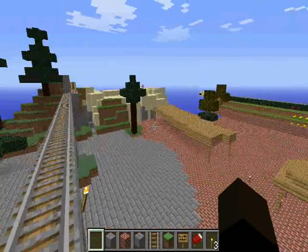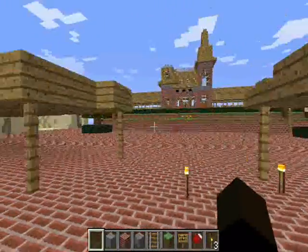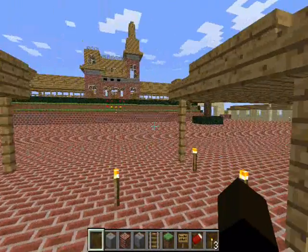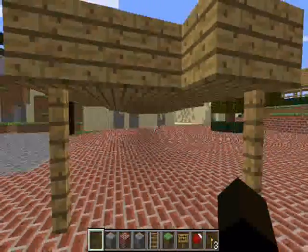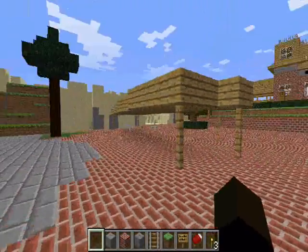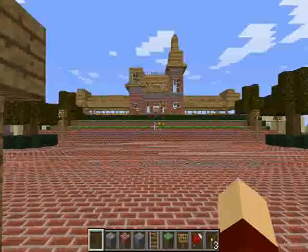I usually just leave the view distance on short because my computer isn't great. These are ticket-taking booths — this was an experiment to see if I could make them line up. They're at an angle in real life, but I don't think I like it. I think I'm going to go with a different version instead.